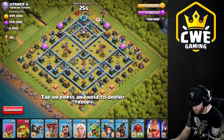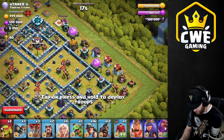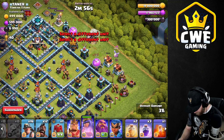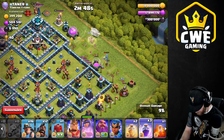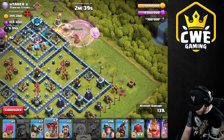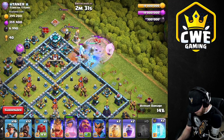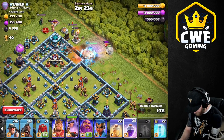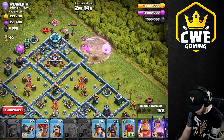Same base — all right, we get some redemption on this one! We've got a chance to redo it. So we'll start with the queen walk. Coco loon, CC pull, poison up. Gotta have my freezes ready this time to lock down if I need to. Archer behind there to help kill the skellies. Okay, I gotta get the wall break in this time. I feel like I should use my king up here to help with the heroes. Put the king and wizard in, go for this wall break.